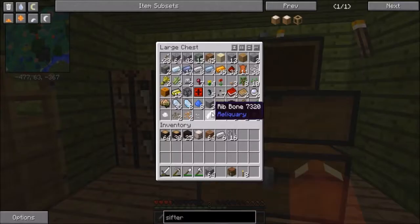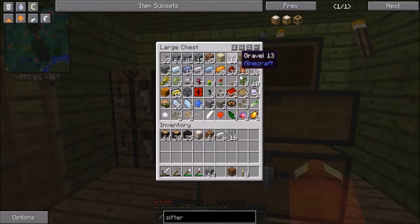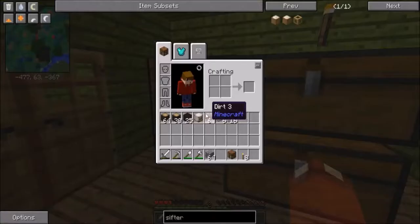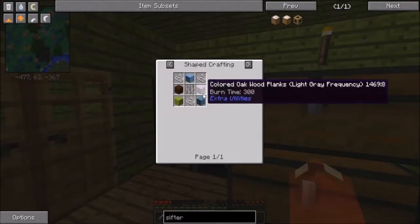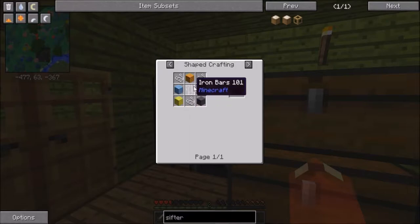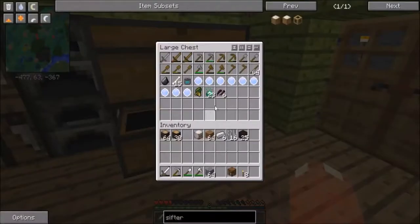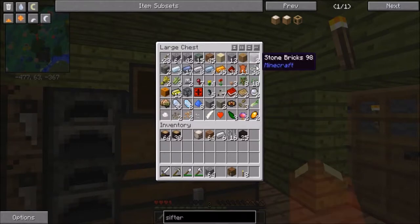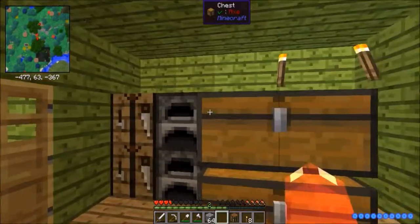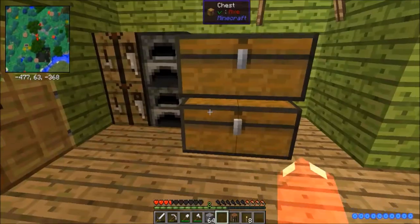I've got some construction to do. Is there any wood? There's some planks. How do you make it again? Some string. Which chest does string go in? I don't know. This one - 38 string. It'll be better when we have a storage room in our new house. Moving house! Because that is great.